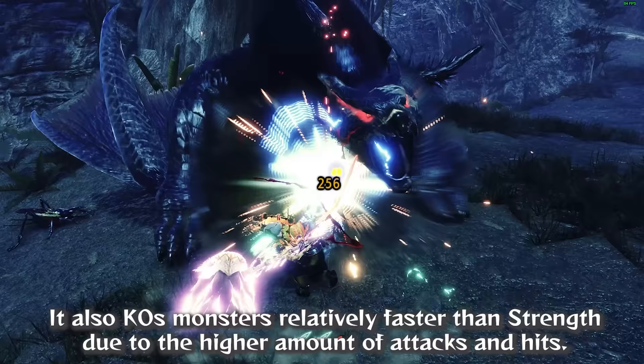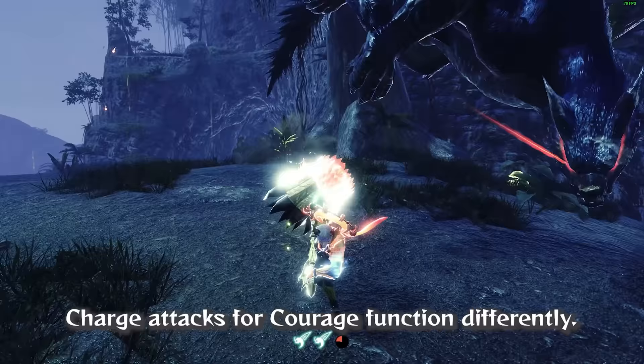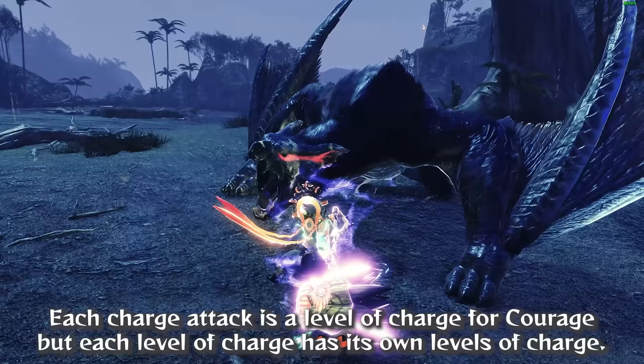Courage Hammer should be used against monsters that do not take lots of raw damage to their weak points but take high elemental damage — for example, 55 raw damage and 30 fire damage for Royal Ludroth's head. Charge attacks for Courage function differently: each charge attack is a level of charge for Courage, but each level of charge has its own sub-levels of charge.